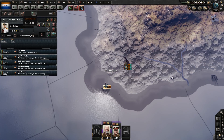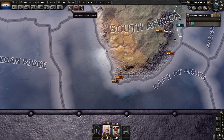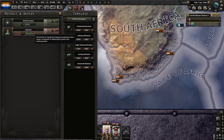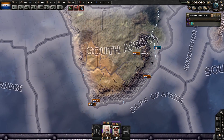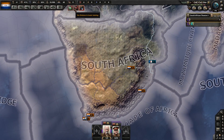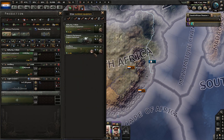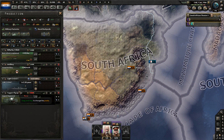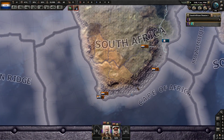I'm going to send these guys on a convoy escort mission to the Cape of Africa. We've got no divisions in basic, which I'm not that worried about because we're going to have to rebuild a lot of our divisions. We're missing support equipment and not producing any at the moment, so we'll make that our next priority as soon as we get another military factory.